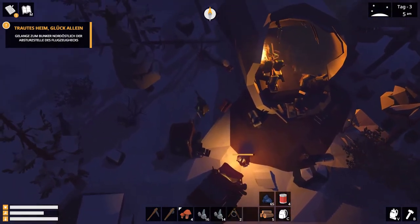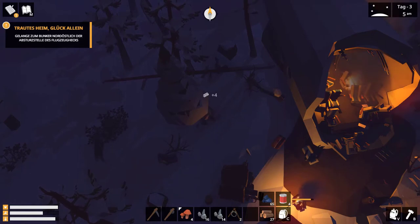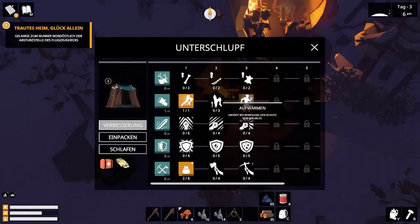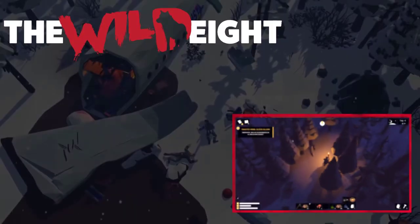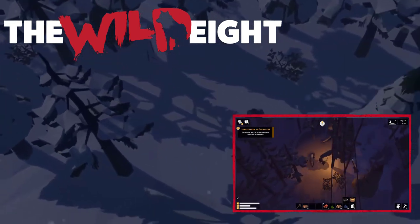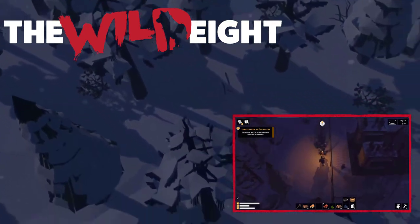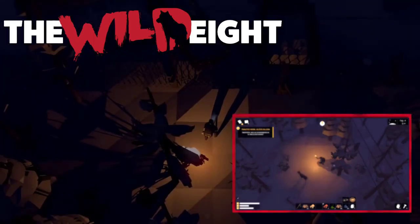Oh, mir fehlt jetzt natürlich Holz. Das meine ich nämlich – man braucht immer so ein bisschen Vorrat. Jetzt habe ich natürlich nicht geschlafen, ist egal. Das brauchen wir auch nicht immer. Wir haben noch einen Punkt frei irgendwo. Dann gehen wir aufs Aufwärmen, gehen wir uns jetzt zurück – und dann geht es nur aufs Aufwärmen.